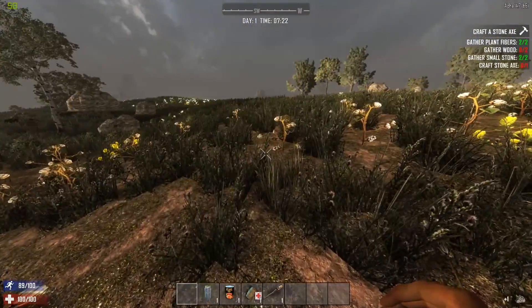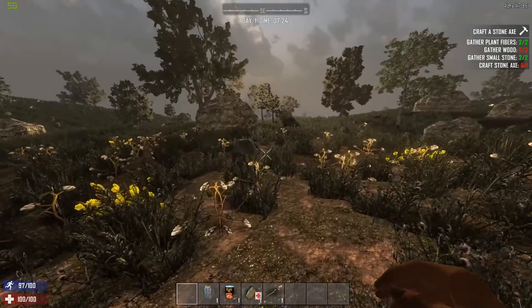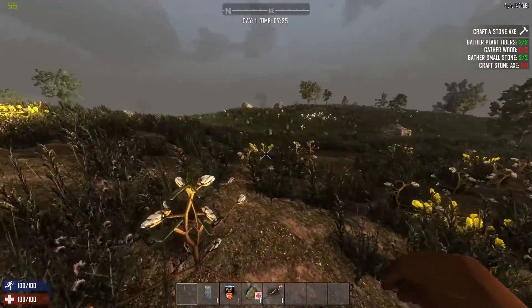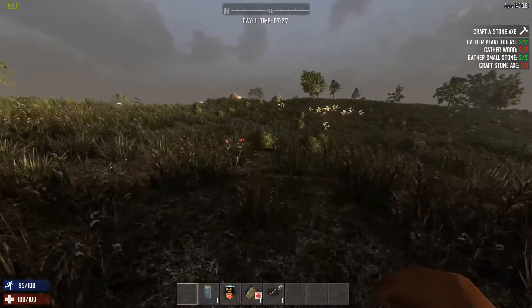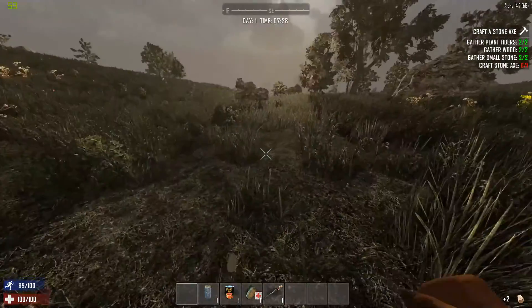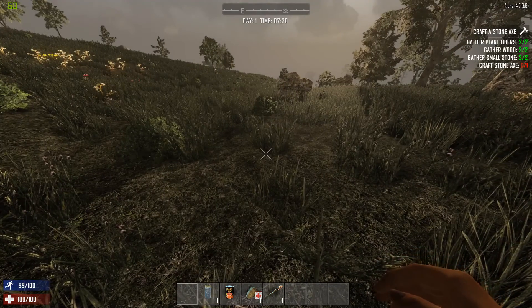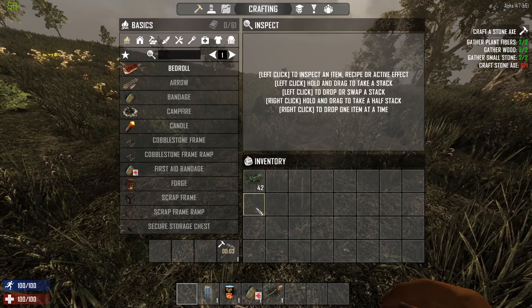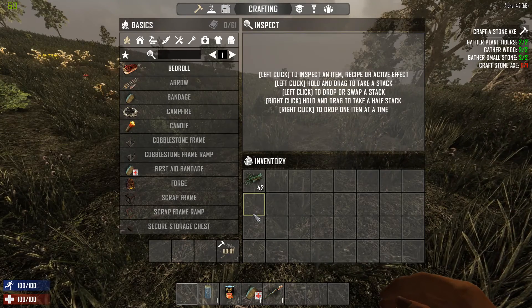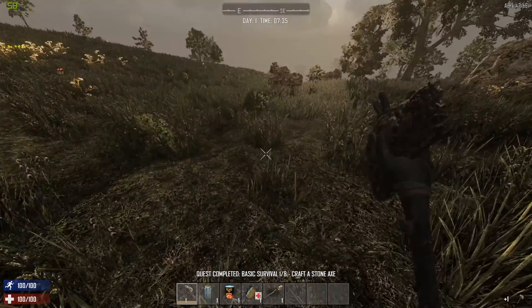The very first thing the quest will have you make is a small stone axe. As you can hear, as I'm gathering these things the game will give me an audio cue. From here we can find these slightly larger bushes and punch them for wood. The stick-looking bushes give wood too, and even trees will, but this is probably the fastest way to get started.